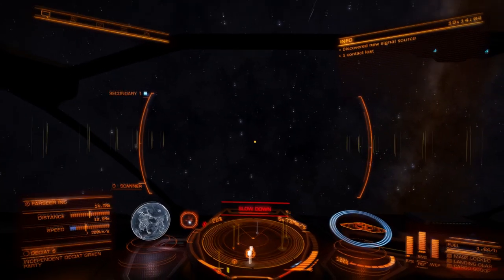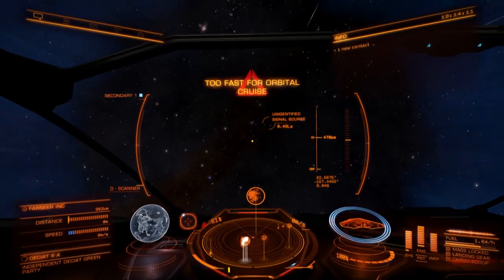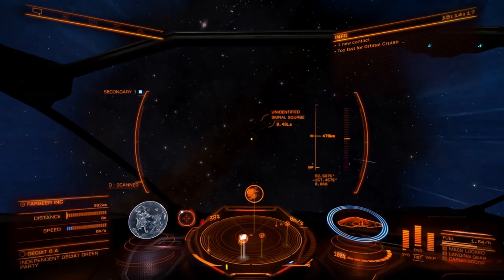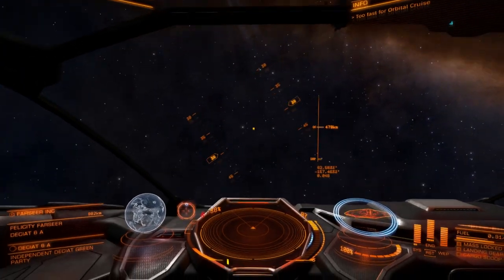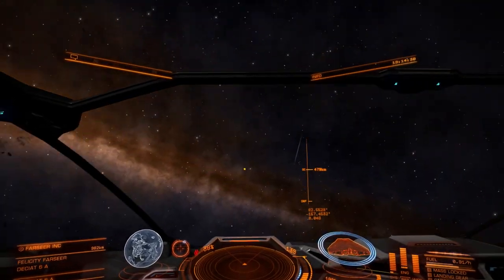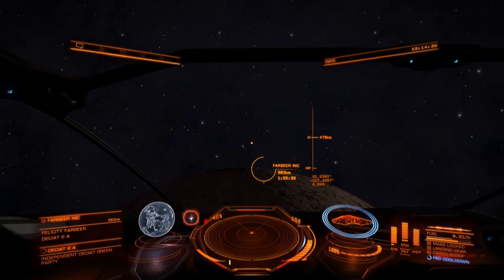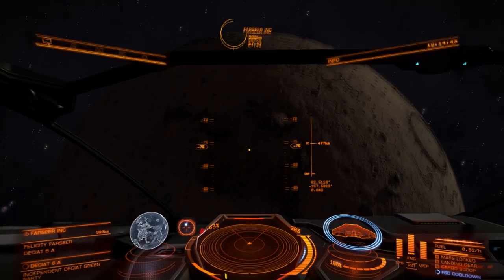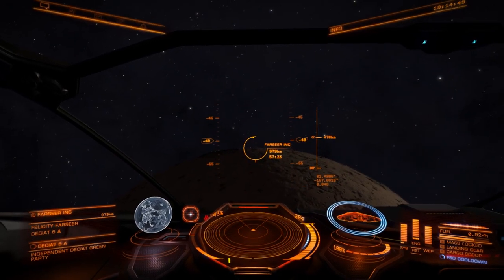I've never actually tried to acquire materials before. They've had in-situ resource utilization and the fabrication/synthesis stuff to make things with, but I haven't actually used that yet. Going too fast - that was not the approach I was looking for. Not too far away from Farseer Inc. though, only 982 kilometers. We probably need to go back into frameshift drive to get there.